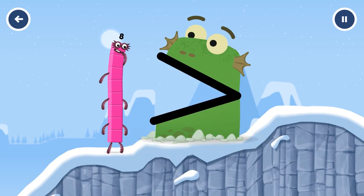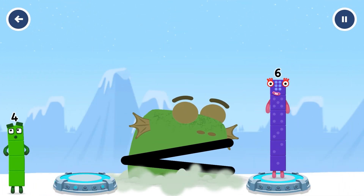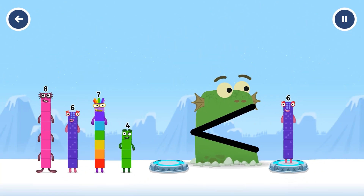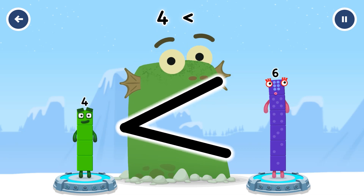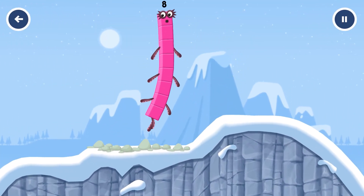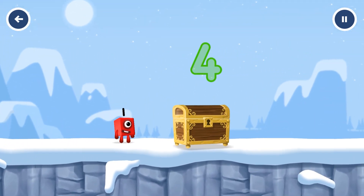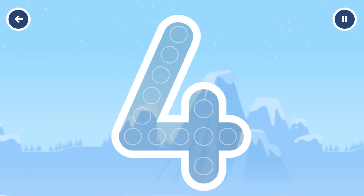Be Blockzilla! Play — it's Blockzilla! Tap to play, find a smaller number. Be Blockzilla. 4 — that's right! 4 is less than 6. Can you open the treasure chest by tracing the number? 4. You got it!